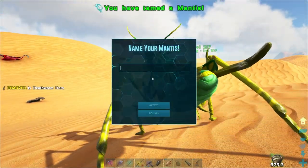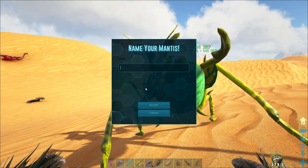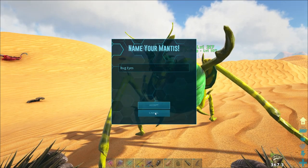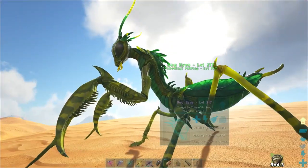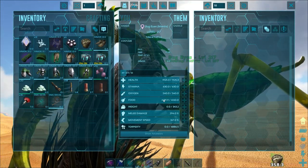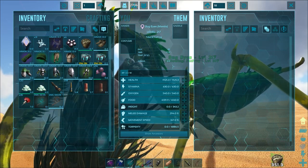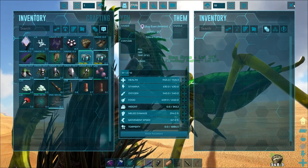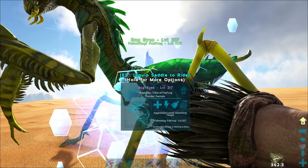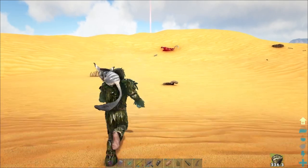Yes! Female mantis all tamed up! What are we going to name this thing? Bug Eyes - it is. Beautiful Bug Eyes! Let's take a look at her stats: level 217, 1900 health, 630 stamina, weight 343, melee damage 294, movement speed 167. Let's grab you in a cryopod and go find another one. Let's see if we can find a male - that would be preferable. I don't remember if that other 145 floating around out here is actually a male or not.